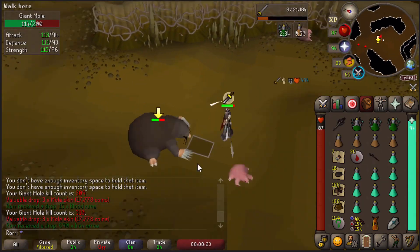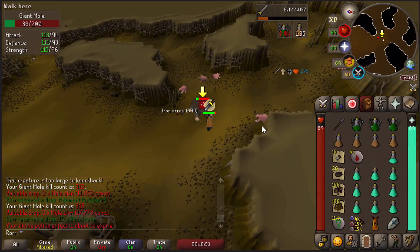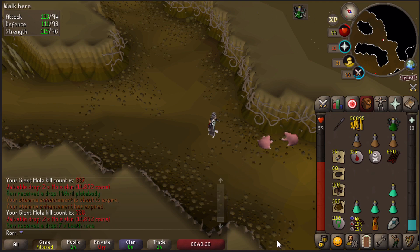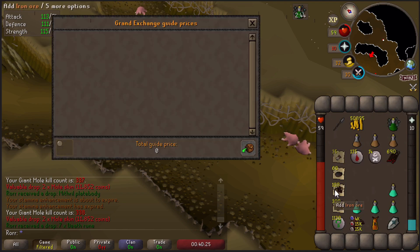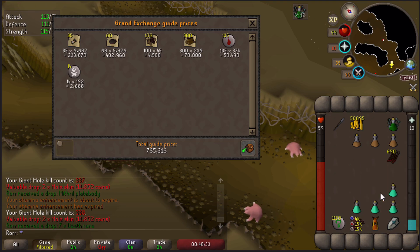With this setup, I continued from the last KC of 303 and decided to stop at the 40-minute mark as well, ending up with 338 kills. That is 35 kills in 40 minutes, or 53 kills per hour, with some supplies left in the inventory. As for the loot: 767k in these 40 minutes, or 1,150k per hour without looking at the supply cost.